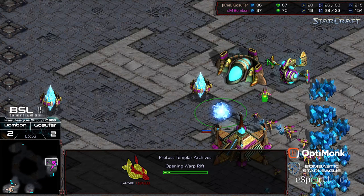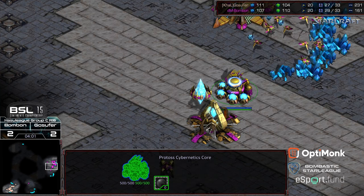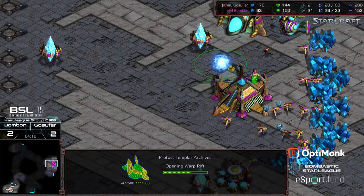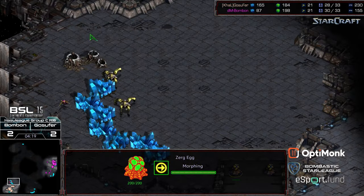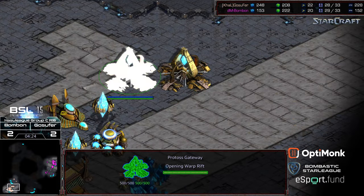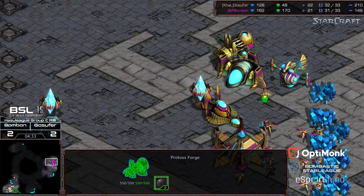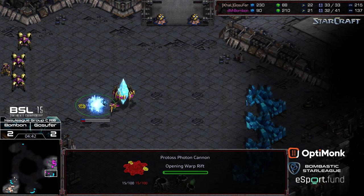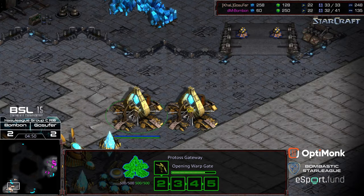Bonbon going for the Templar Archives as well on the opposite edge. So it is going to be DT versus DT. In Game 5, a second gateway plopping down — that's going to be twice the Dark Templar potentially for Gosephur, which could give him the lead. Now, who's going to have the better ability to block their ramp? Probe scout getting blocked behind that mineral line and wiped out. Forge is coming online for Gosephur — so the option of cannons is there for both players. First Dark Templar produced. It's going to come down to ramp blockage for Bonbon.